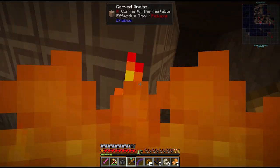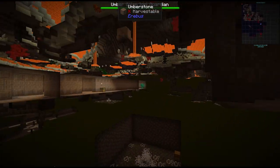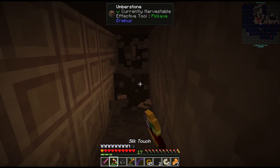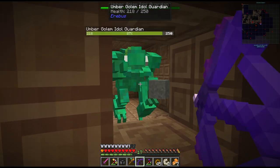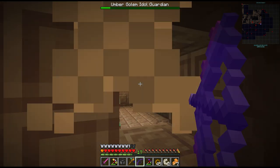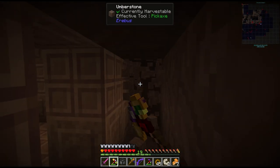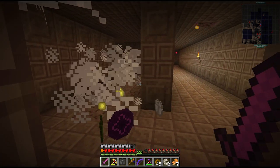Rather than going through the whole maze I'm just going to dig my way to the other side. I assume that it's on the four corners - the other one is on the other side there. I'm just going to dig along the stone and completely cheese this maze. That does mean a lot of digging though - I don't know if this is more efficient or not. Hello guardian. This is totally the way Erebus was designed to be played. Third guardian down.